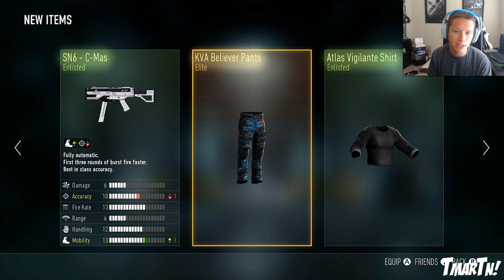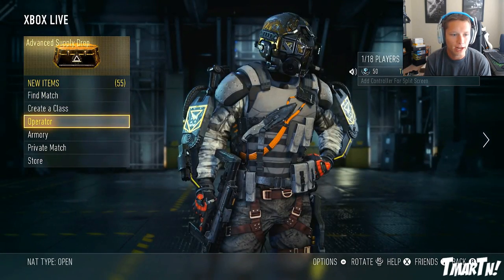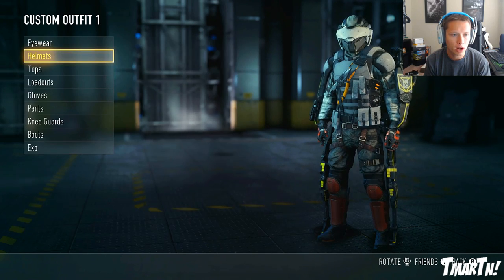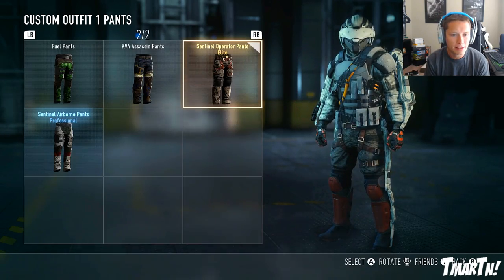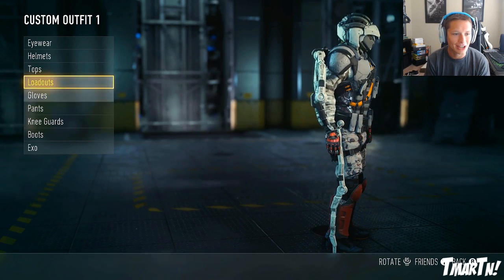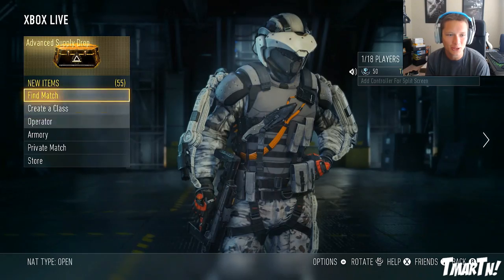We got the Believer set now - we have the pants and the shirt. I'm not sure if it comes in exo and stuff too. White Out Shirt - let's put the white out stuff on. Going into operator customization - we put on the White Out Helmet, White Out Shirt, and White Out Exo. That's gonna look good - imagine if we had the white pants. We don't have the pants yet. What about some shin guards? We don't have any white ones. Looking pretty sick - we're like a snow soldier.